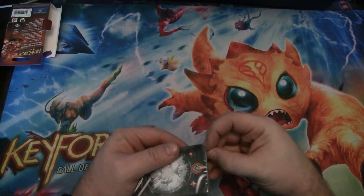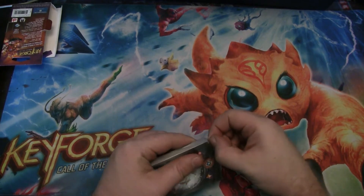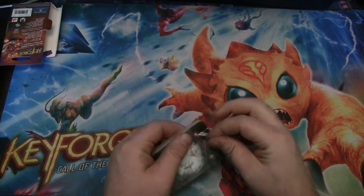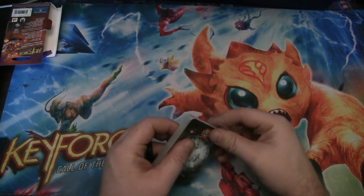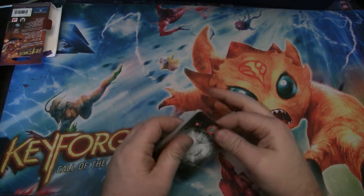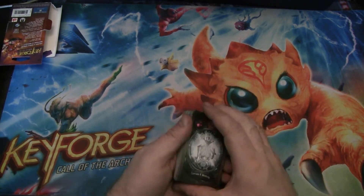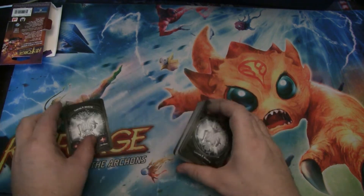This has a lot of potential to be cool synergistic stuff. I'm hoping Logos and Star Alliance turn this into something that will just go screaming fast. Maybe have some Amber and board control in Dece, and really you can have some Amber and board control in the others too, so it could be pretty good.